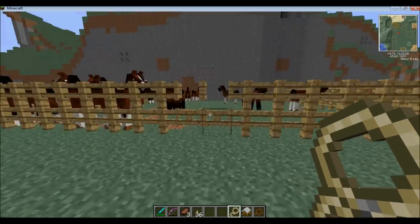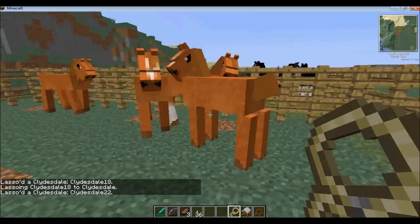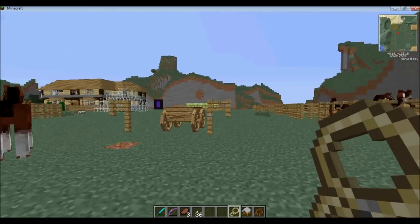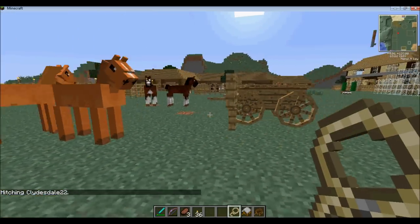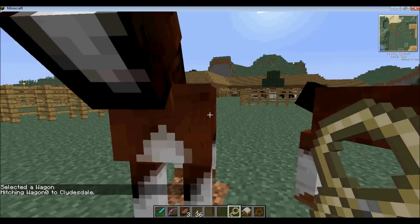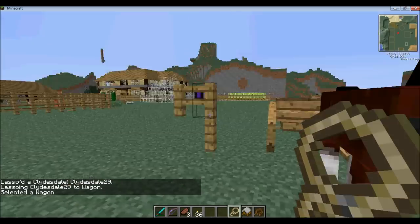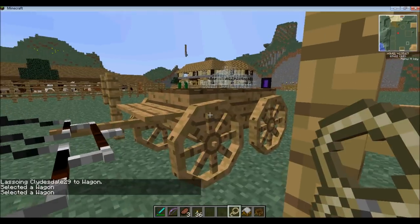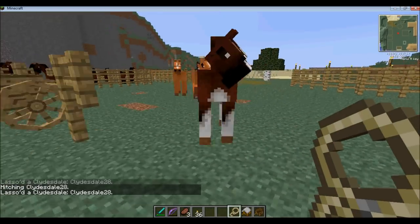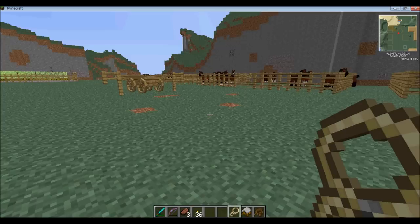I have two horses there and I'm going to go grab two more, just to show you guys how this works. You put all four of them on the same line — you have to make sure they're all single file, or else it won't pair them up properly. Right click on your cart, right click on your horse for the first one, and then go right click on the last one.